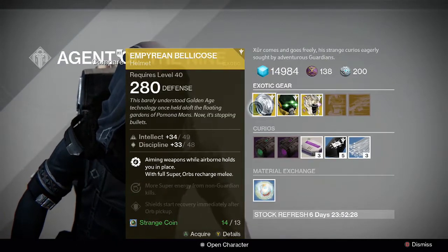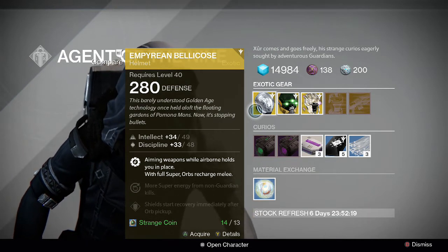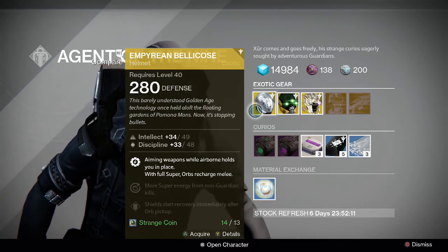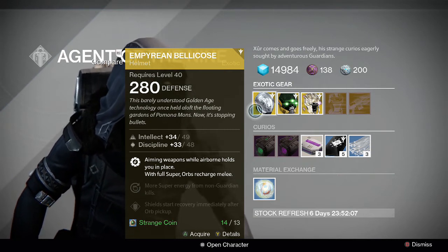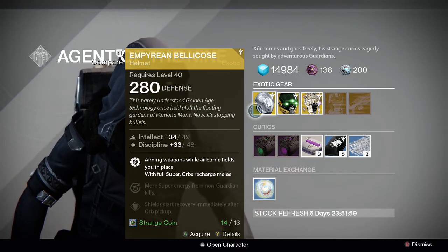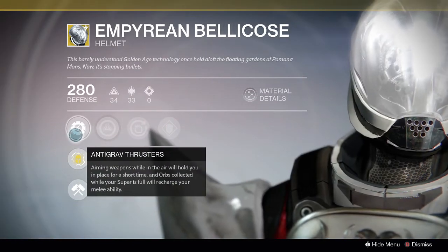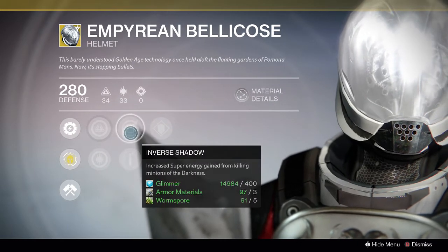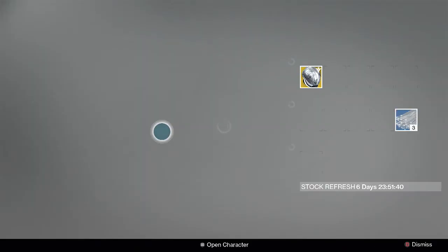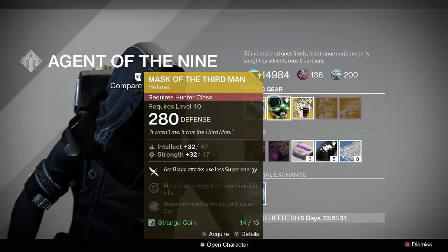He doesn't seem to have too much here. This is the Titan Exotic Helmet, the Empyrean Bellicose. I can't really pronounce that. Some of the features it has: aiming weapons while airborne, holds you in place with a full super, orbs recharge melee, more super energy from non-guardian kills, shields start recovery immediately after orb pickup. That doesn't seem to be too bad. I have seen people use this helmet. I'm not sure I recommend it. It also has Integrative Thrusters, Increased Discipline, Inverse Shadow, Heavy Lifting, and Twist of Fate. You can use those Glass Needles that are out for purchase, like I spoke about in my last video.